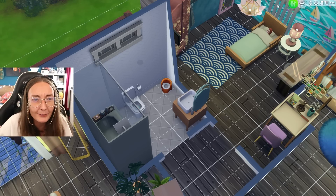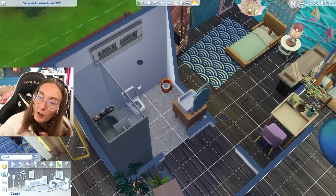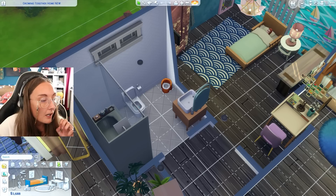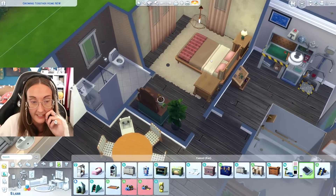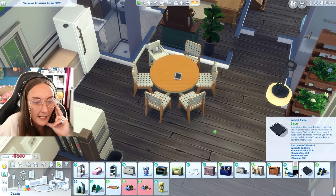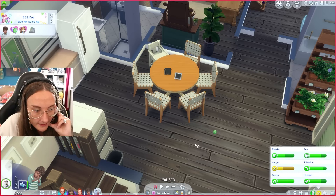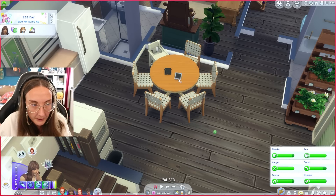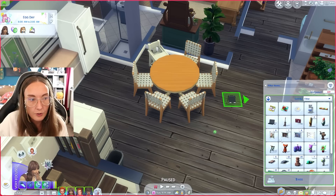Whilst I'm in build mode - it is egg day, and you know what resembles a bunny in this game. We can obviously get them a little Wabbit Tablet. We'll plop these downstairs - I'll get the little black one for Sage. Why do we not have a sage green one? Do you not realize how sage green this family is, Sims? I need sage green in every single object please and thank you.